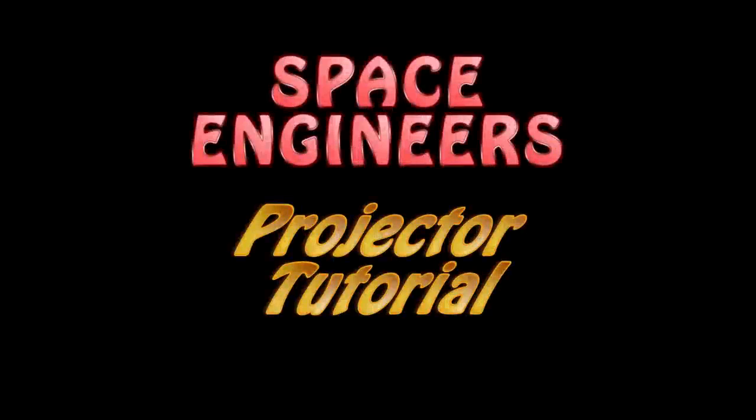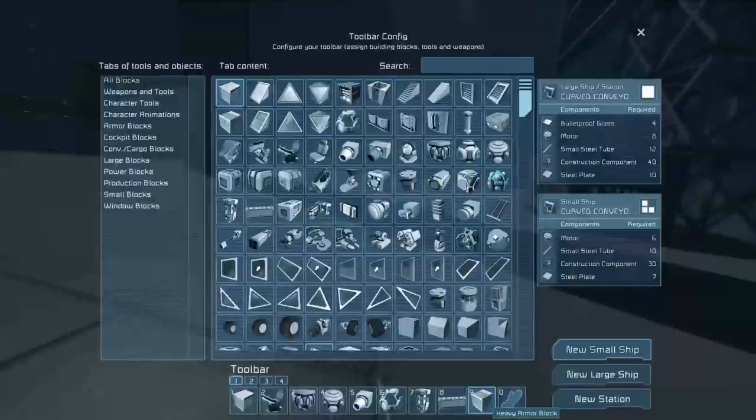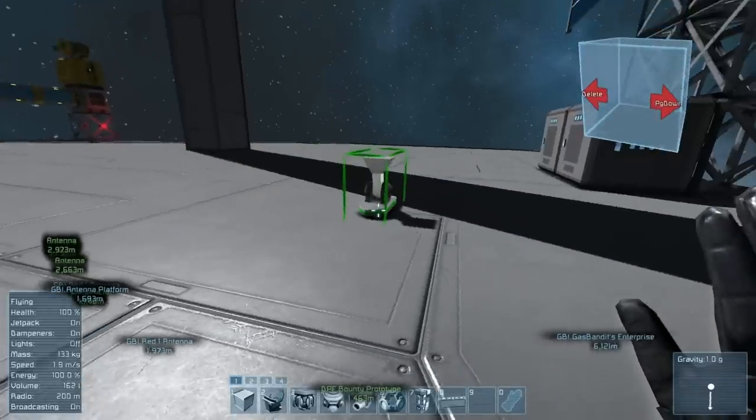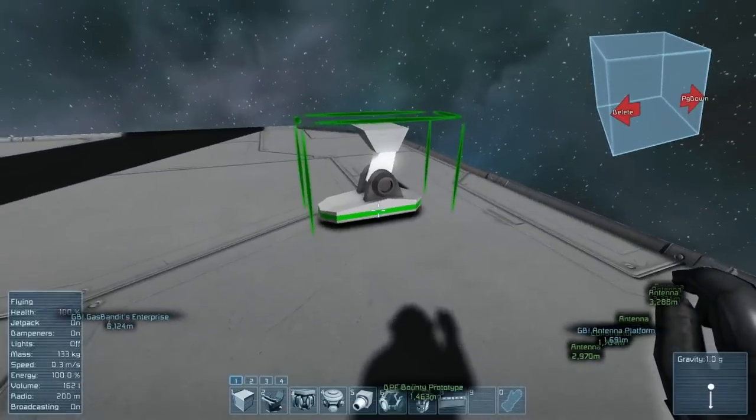Hey everybody, long time no see. Gas Bandit back again with a tutorial for the new projectors. Projectors have been eagerly awaited in the survival community of the game because they allow you to plot out and build entire ships and/or stations from blueprints. Using blueprints in survival will probably prove to be one of the major turning points in how the game is played online. To demonstrate the basics, we're going to build a small ship — specifically my Bob the Builder from tutorial 6 — from a blueprint using a projector.